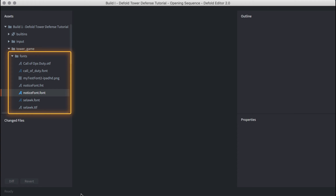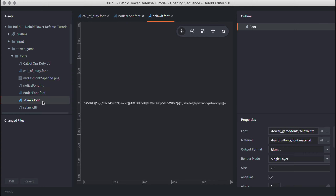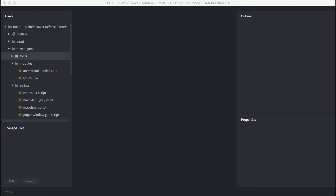The map assets atlas contains a single standalone image — the level select panel — plus four single-image animation groups: one for each of the three play level maps, and one multi-image waving flag animation with frames per second set to 6 and a constant loop forward. The pop-up assets atlas contains a number of individual images plus two single-image animation groups for the return button — one for when it's pressed and one for when it's released.